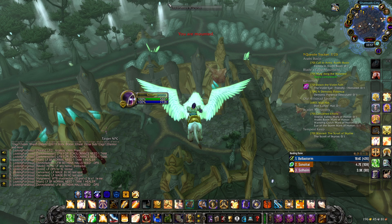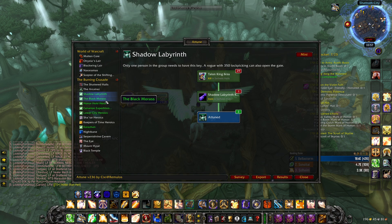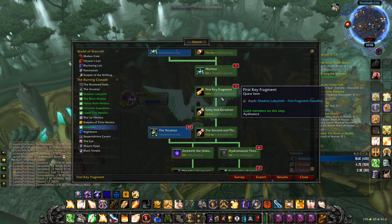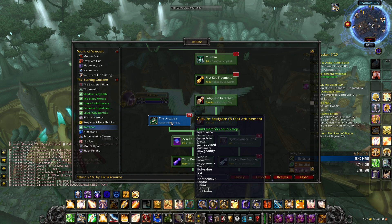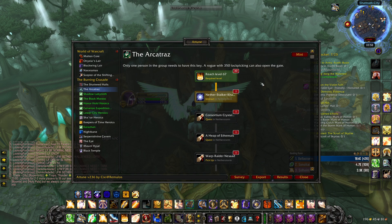Another addon I've been using a lot while leveling or attuning myself to raids, especially when leveling new alts, is the Attune addon. This one is incredibly handy — it tells you pretty much which things you are attuned to and which things you need to work on. You can see the attunements I already have in green, and whenever you're doing the Karazhan attunement for example, it tells you every single step: reach level 60, then this quest, then these two quests, then the next quests, and so on. It also shows you other things you need to get attuned for, like Shadow Labyrinth and the Arcatraz, and if you want to see how to get attuned to the Arcatraz, you just click right there and it shows you exactly what to do.